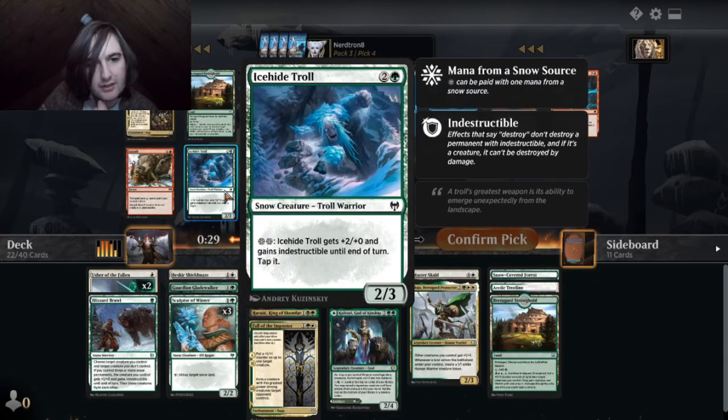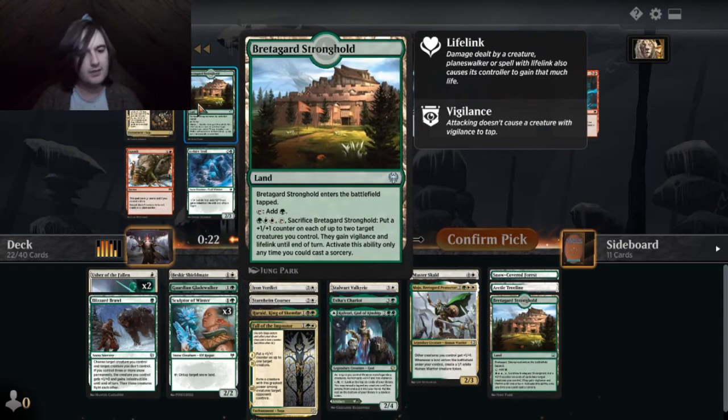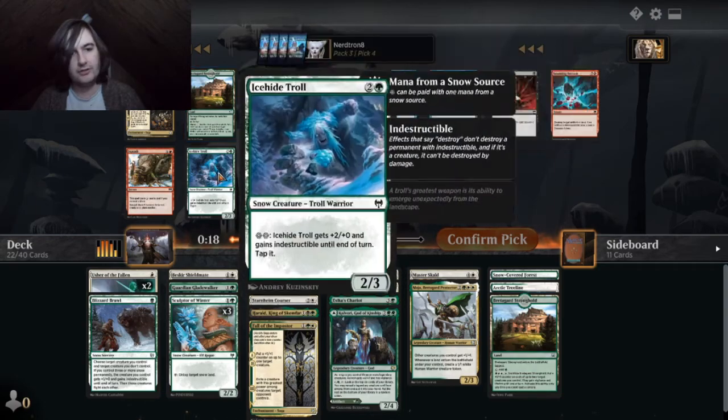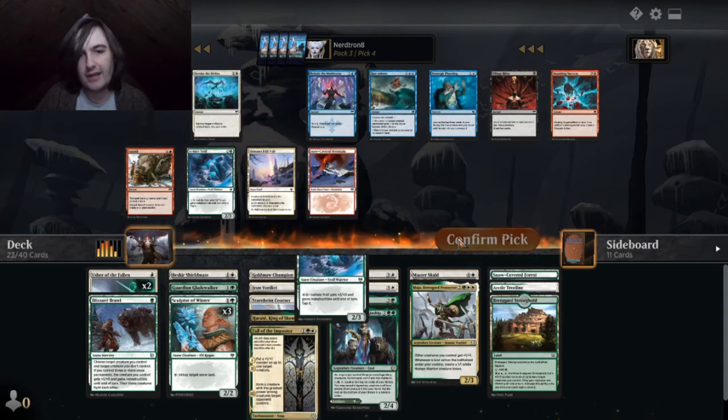We can either take Ice Hide Troll or Shimmer Drift Veil. How many — we have 22 cards, we need three more cards to make our deck usable, or four more cards. I'm going to take Ice Hide Troll for now, because we already have three lands.